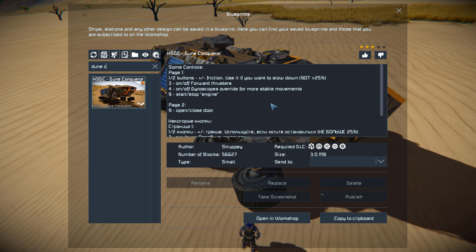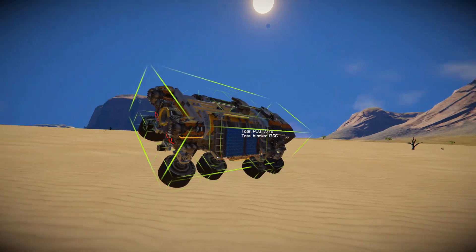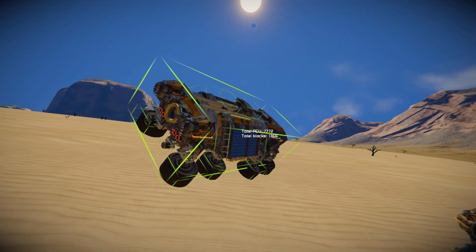There's a little bit of information about it on the Steam Workshop page, clearly stating the buttons and what not to do, and some information to make sure it stays stable when going at high speeds. Giving this thing a thumbs up and copying it to clipboard — this thing is only 1,366 blocks with a PCU limit of 7,772.